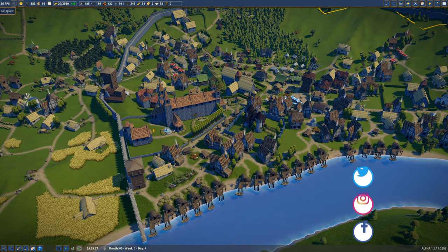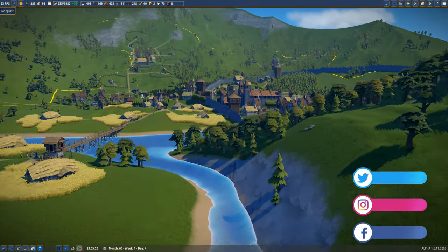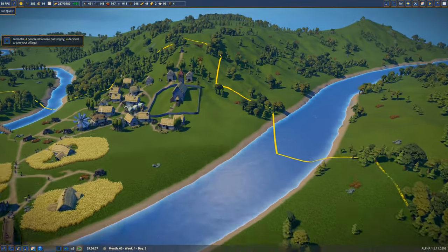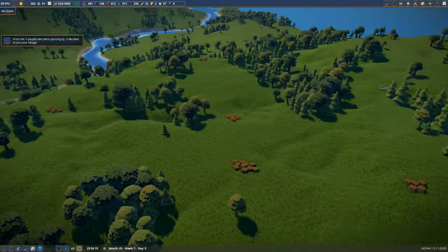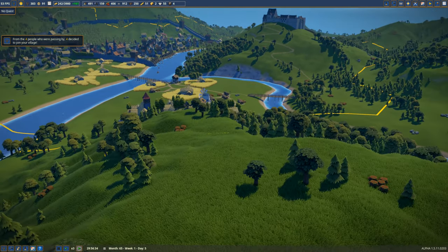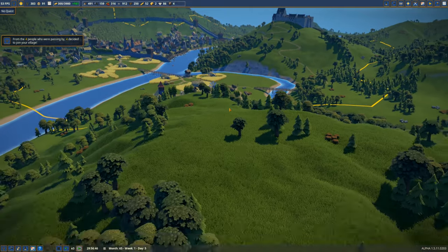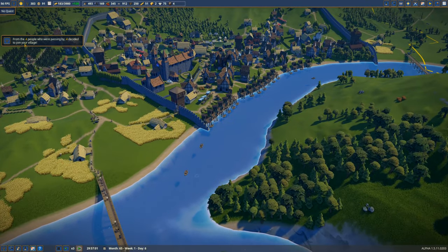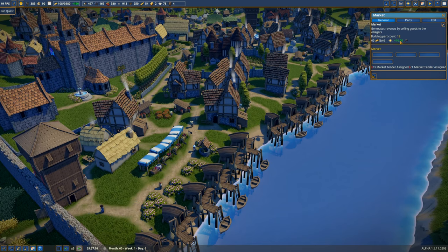I want to think about where I could put a castle. I'm starting to feel like I need somewhere - maybe up here will be the castle location. Yeah, we could get a castle here, away from the monastery, with a nice view of the town. A country home - I think that's what we do, but we're not there yet. That'll be our next major goal. We have a market ready here, let's come down.